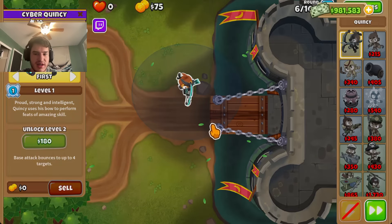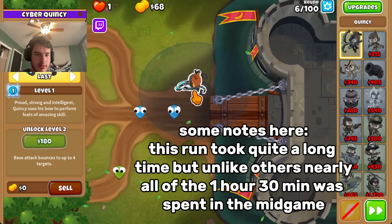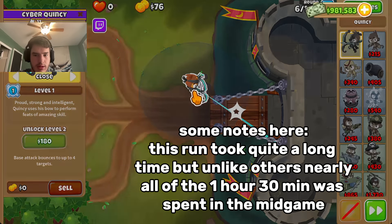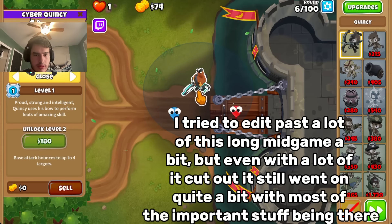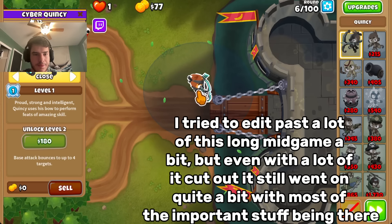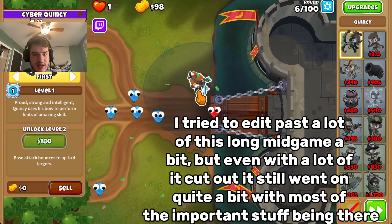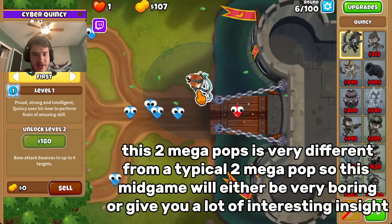Can I do it with Quincy back here? It has to seek to that one other green, right? Do I have to have Quincy farther back? Oh okay. Will that beat those greens? Does it beat the rest of round 6?